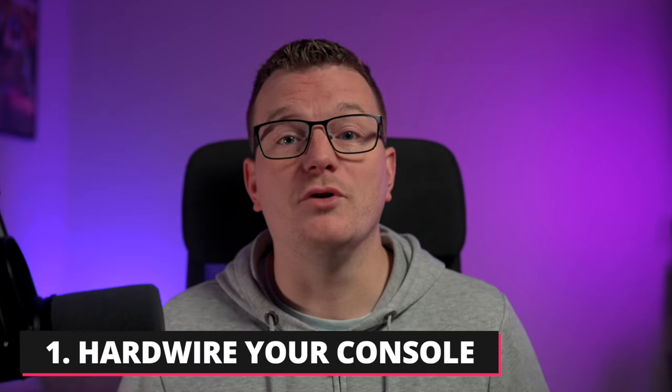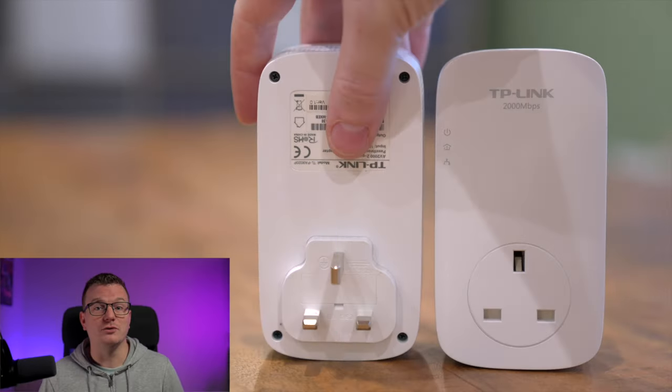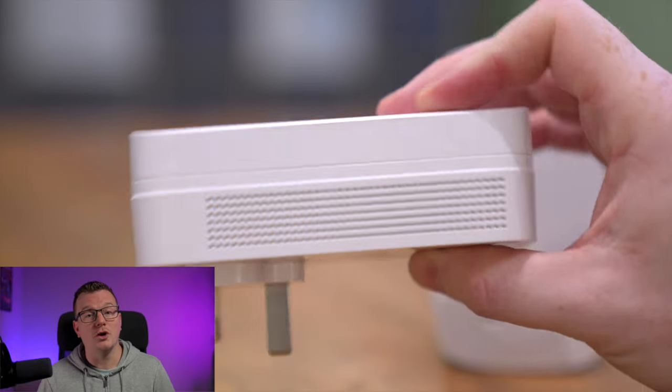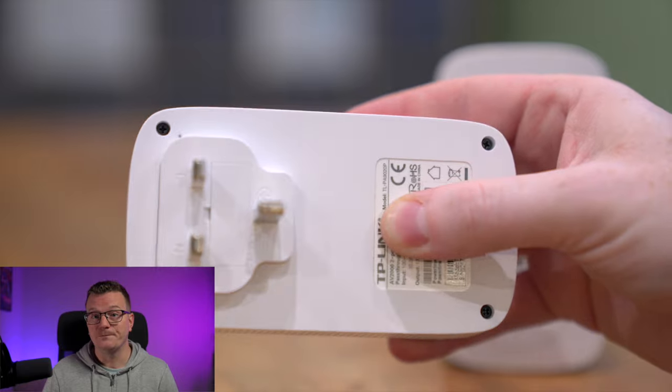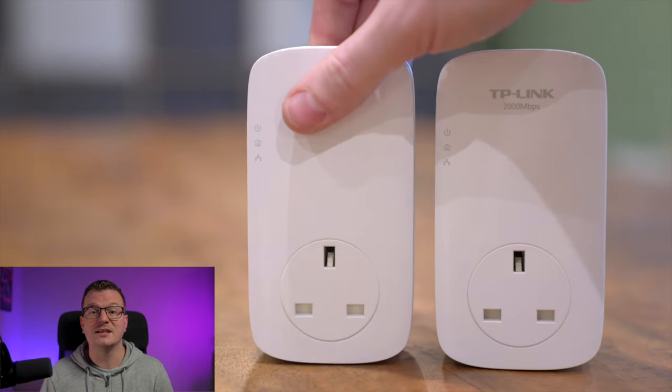The first thing you can do to help with your remote play performance is to plug your console directly into your router via an ethernet cable. This might be easier said than done depending on where each are located, but if you can, it'll be the single biggest improvement that you can make. If that's not possible, you may be able to use some LAN over power plugs, which use your home's internal electrical wiring to carry the network signal. They can be pretty effective, especially the newer ones, but the fewer links in the chain, the better. So go directly with ethernet into the router if you can.